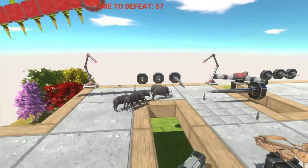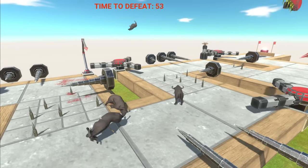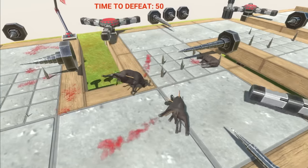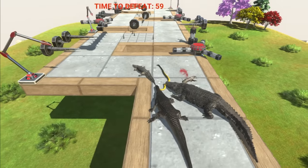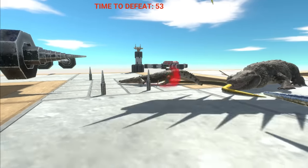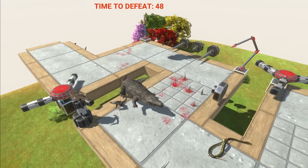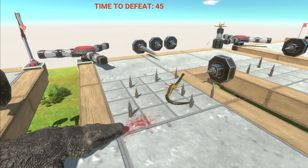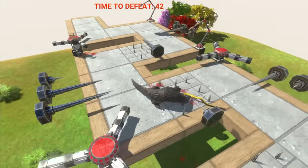Very flat animals here. So they're able to avoid most of the spikes, but still getting pretty messed up. The Purosuchus is even getting launched. Snake's doing pretty good — snake is avoiding quite a few spikes, but now also dead.